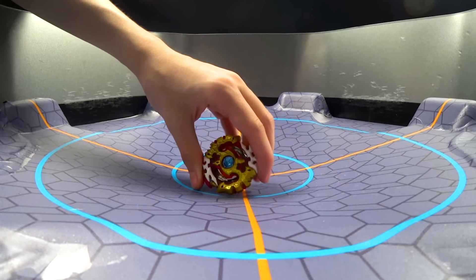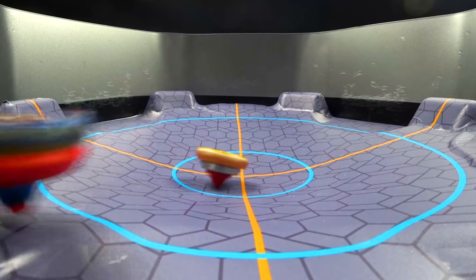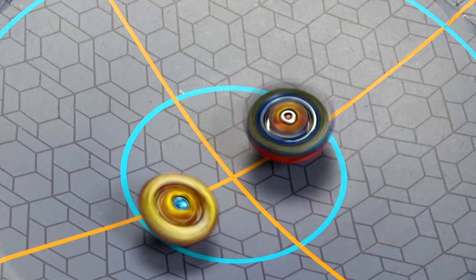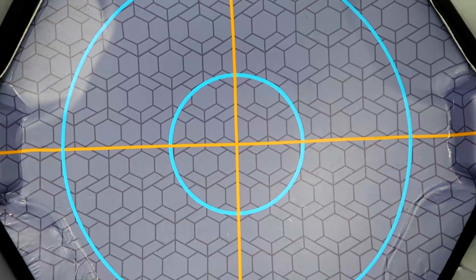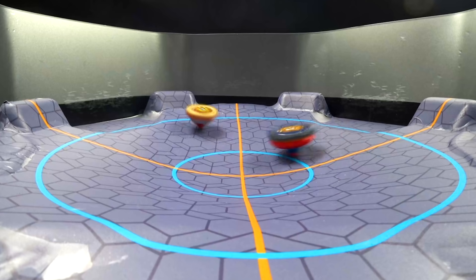Next up is Spriggan Requiem. I don't even know what rotation this is in — left or right? I guess we're in left. Don't be surprised. Oh my god! I was going to say it'll probably win with an outspin. Now we're good. It'll probably win just by spin stealing, again, if it has rubber. I was wrong. I think Lord will probably be able to spin steal. This one's dying. Now these Spriggans are getting slapped down.